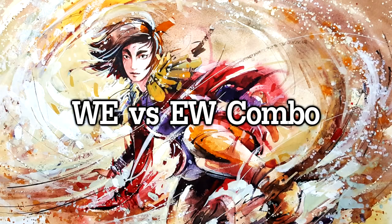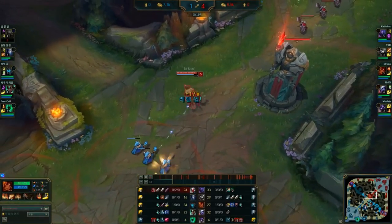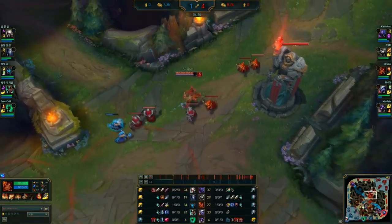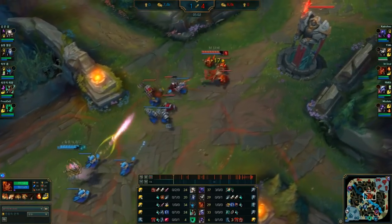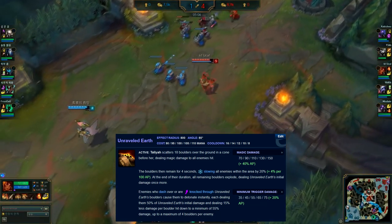This section is about Taliyah's main combo and her ability order — do I cast W first then E, or do I cast E first then W? We will use a game featuring the Taliyah God KT Ukol. In most of his games he uses E first and then W. Most people use their combo the other way around, but they ignore the fact that E actually gives a small slow that can give you enough momentum to land your W.